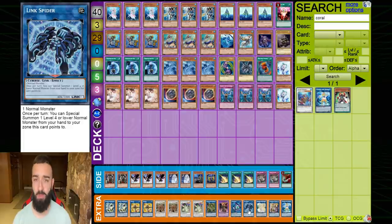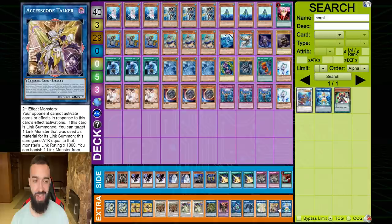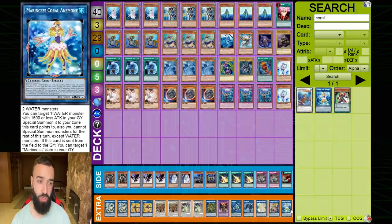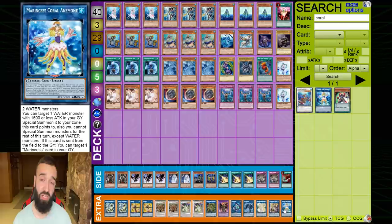Link Spider is there for when you get Nibiru'd. When they Nibiru before the Herald, you go into Link Spider with the token, then use Plague Spreader's effect to make Verde Anaconda — so you can still make Verde Anaconda through Nibiru at minimum. Selene and Access Code are for the OTK. The new addition is one Marincess Coral, which allows you to special summon a water from your graveyard — like Prince — though it doesn't come up that often.